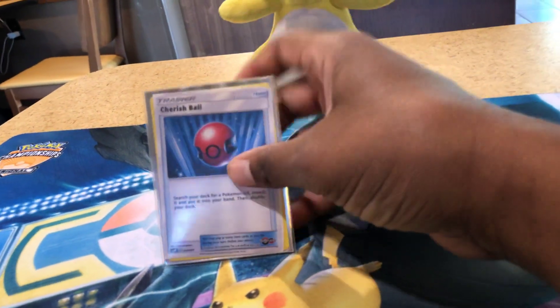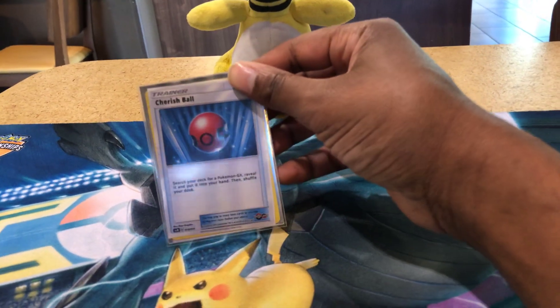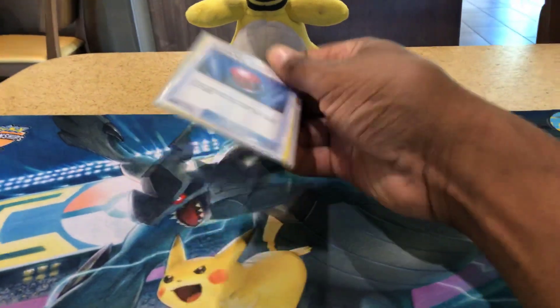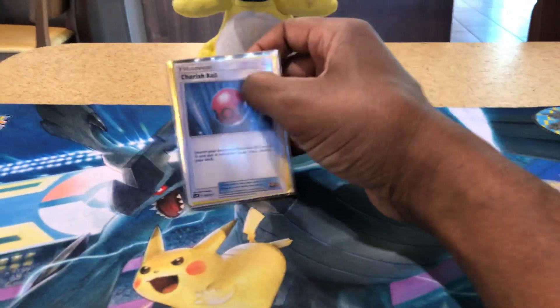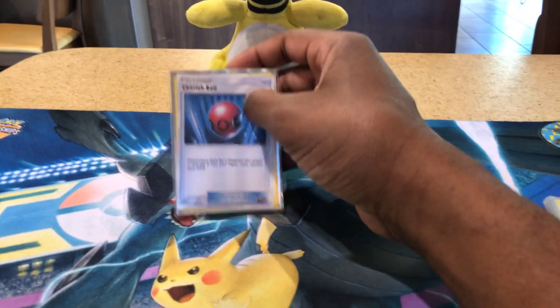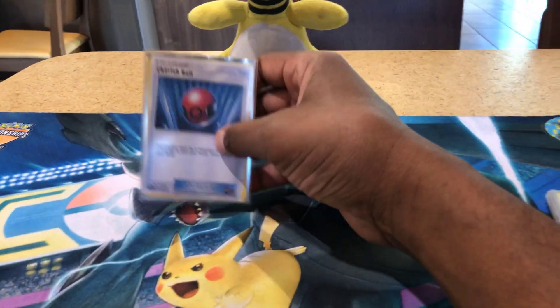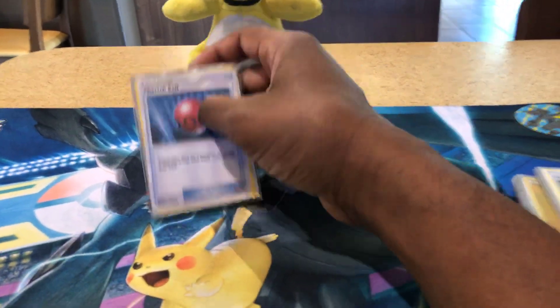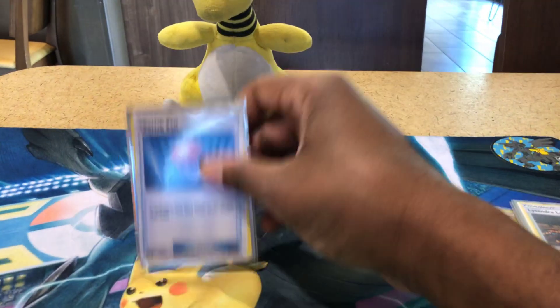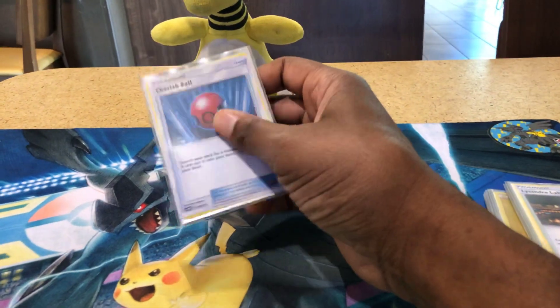We have one copy of Cherish Ball. Cherish Ball lets you search your deck for a GX Pokemon and add it to your hand — very good for GX search. I'm only playing one because I have Electromagnetic Radar to search out my GX Pokemon, and that searches out all of them. But if I was playing a deck that didn't have Electromagnetic Radar, I would be playing at least four Cherish Balls — it's so good for searching GX Pokemon.